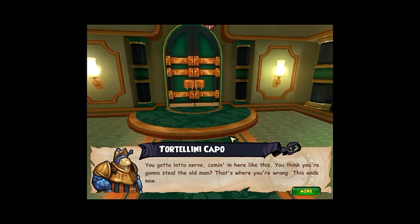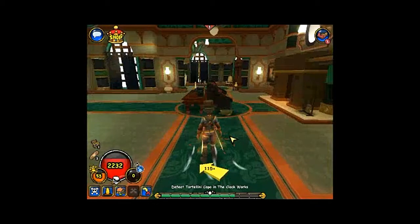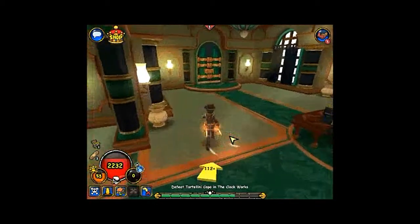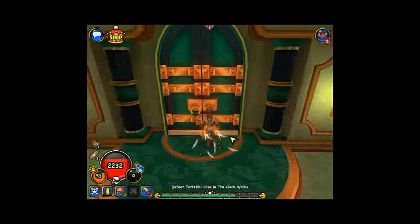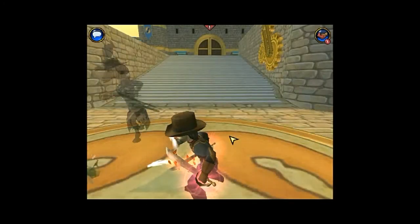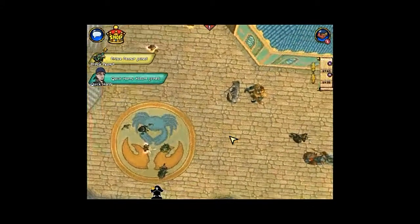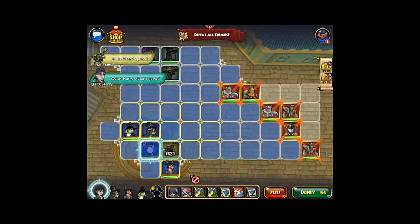You've got a lot of nerve coming in here like this. You think you're gonna steal from the old man? That's where you're wrong — this ends now. Alright, I told them they're trying to record. Are you still listening to the dialogue? Alright, basically they're just crabs — they're like 'we're gonna get ya.' Someone joined so I don't know — they're probably gonna mess us up. Oh, they're gone. Good.